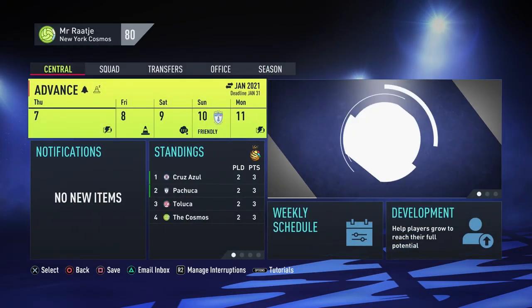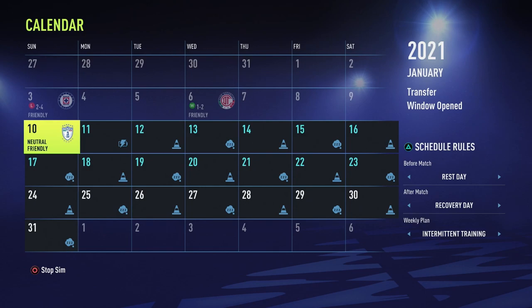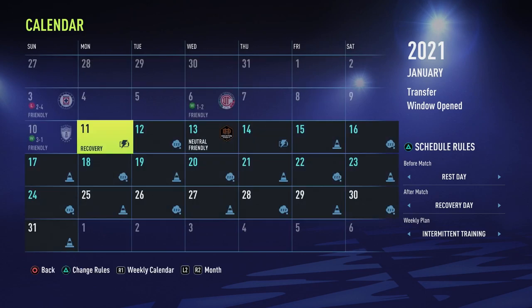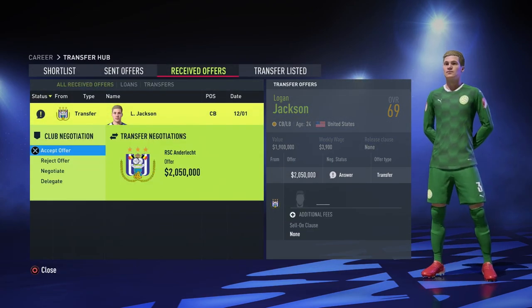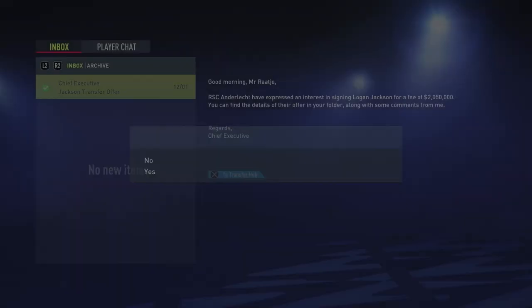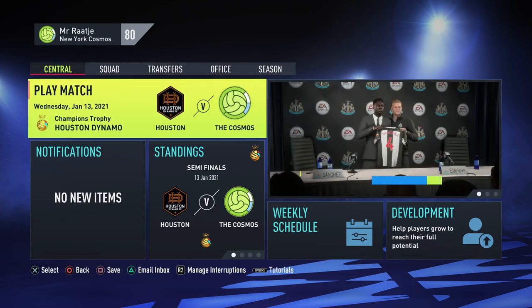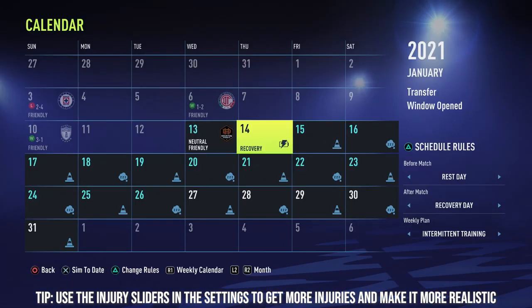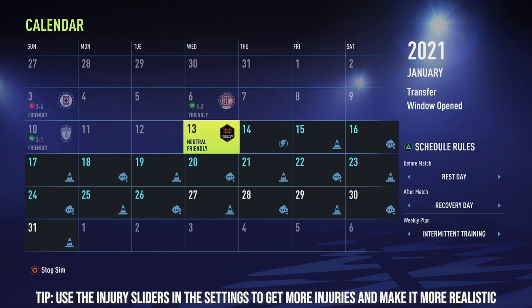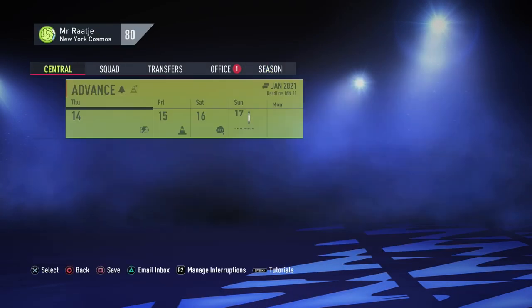All teams are now on three points and the last group match is against Pachuca — this will be very difficult. Let's sim it and hope for the best. We actually win that one as well. Now we're in the semi-finals against Houston Dynamo. We also got a transfer offer for one of our players, but I'm not selling anyone since we don't have that many. I've also put the injury frequency up in the sliders because I never seem to get any injuries.